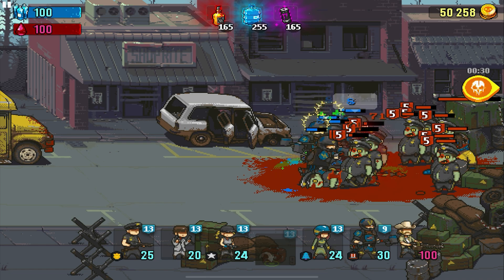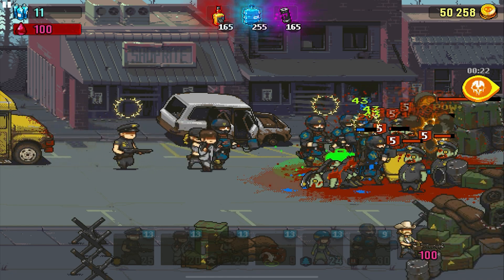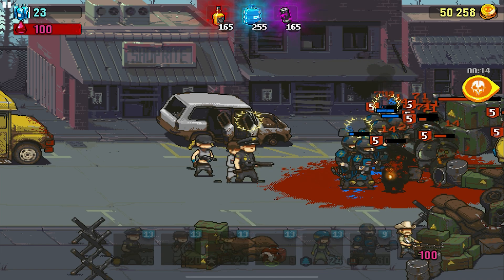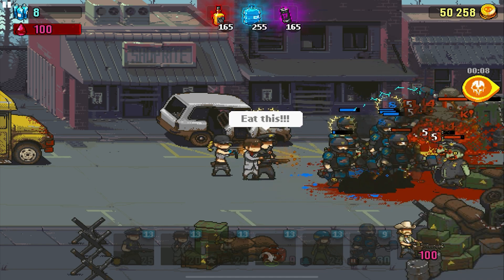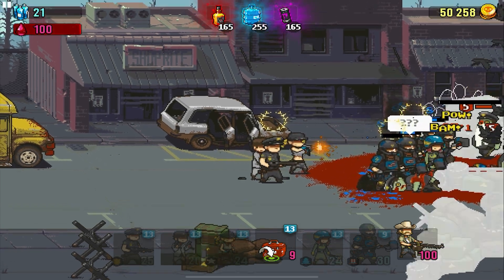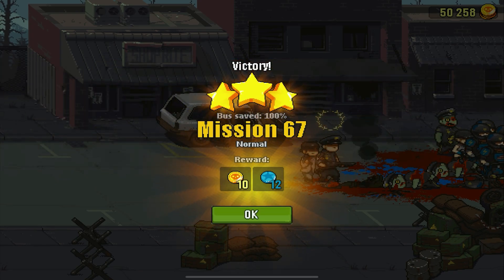Overall, although the units have increased in health and power, the zombies did as well, so it's not one-sided. Once we finish the mission you guys will see that we get quite a few items — level one items — and we also get upgrade points, which we can use to upgrade our units. It's not like before where you just had the item; you actually have to pay upgrade points for the upgrade too.